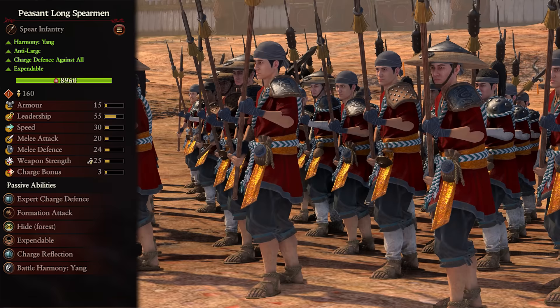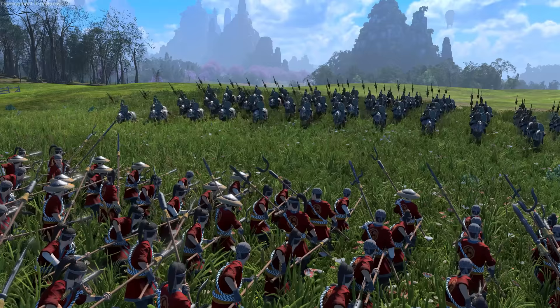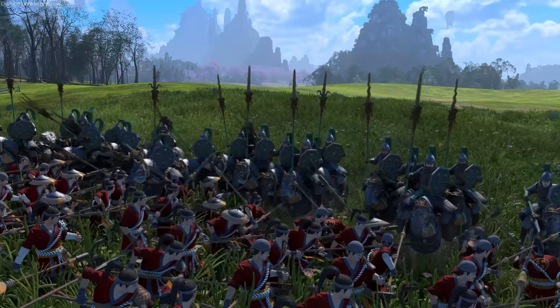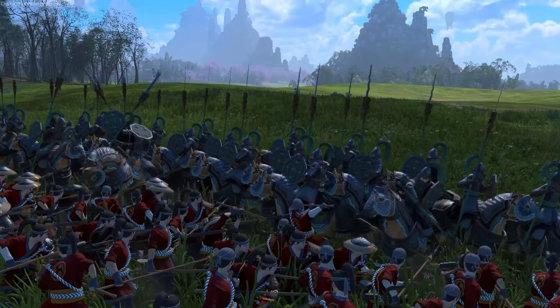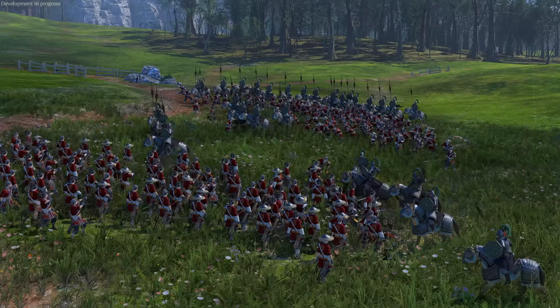Coming to melee infantry, first up we have the Peasant Long Spearmen. These are tier 1 Yang units with anti-large damage, charge defense versus all, and are expendable. Being immensely cheap, they don't exactly have the best fighting stats - not much damage, defense, or armor, so they will lose against pretty much anything. Their saving grace is charge defense versus all, which makes them great flank defenders, stopping cavalry dead in their tracks. If you have no choice but to use them, be sure to support them with magic and missiles, otherwise they are likely to lose every single time.